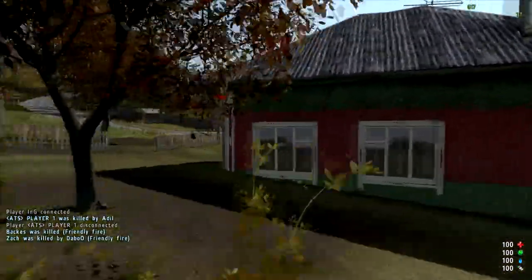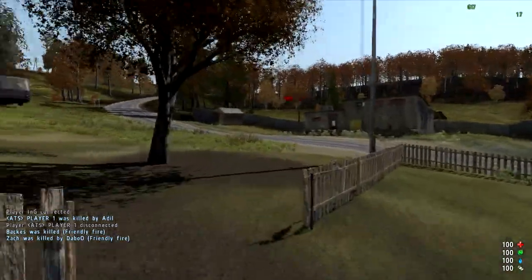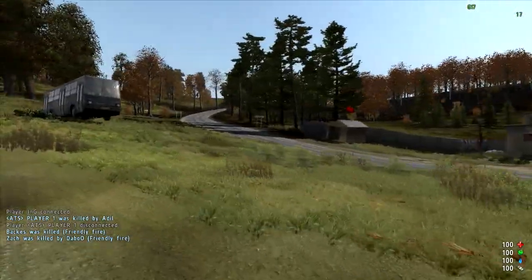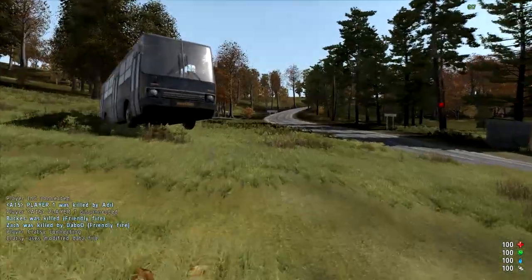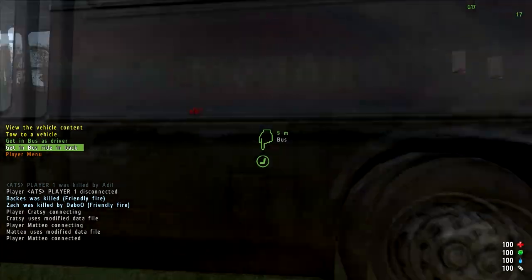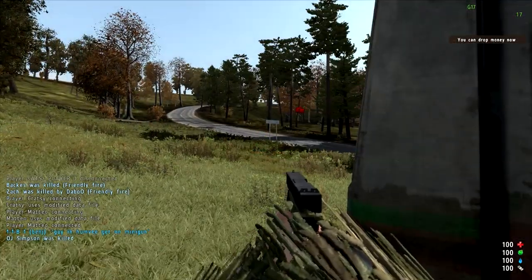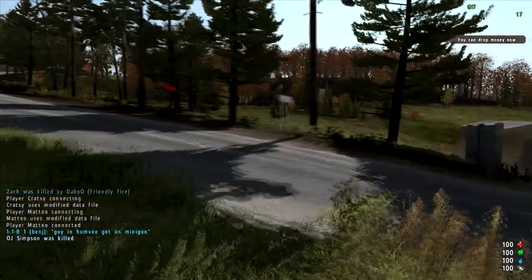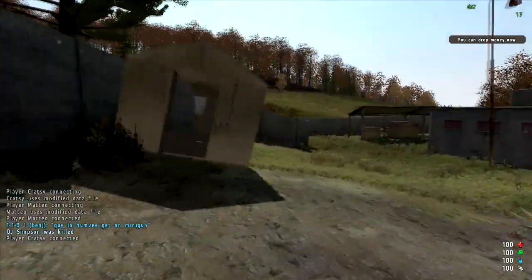There are gun shops on the map where you can buy weapons. To get weapons you need cash, and to get cash you need to kill players and loot them. There are missions popping up every now and then — there are main missions and side missions — and they give you the option to get helicopters, tanks, and other weapons. Usually it's just weapons, helicopters, and LAVs.